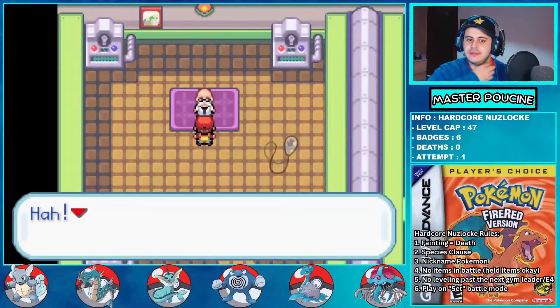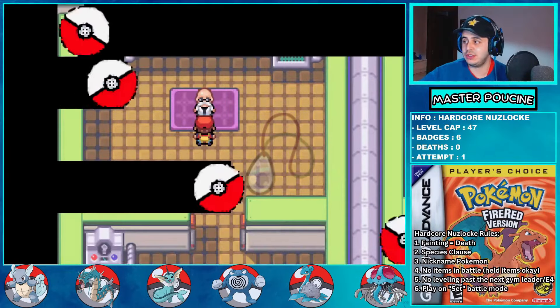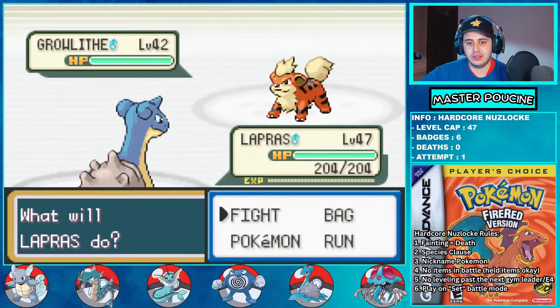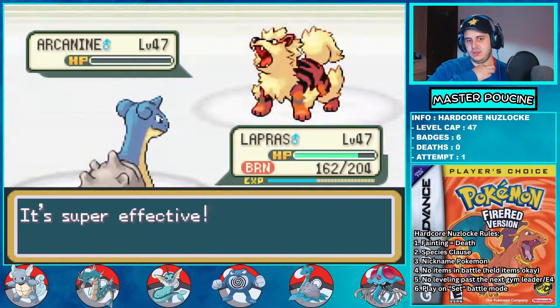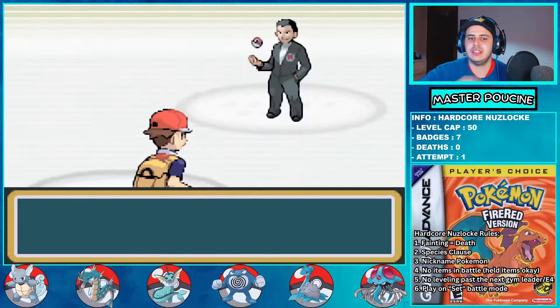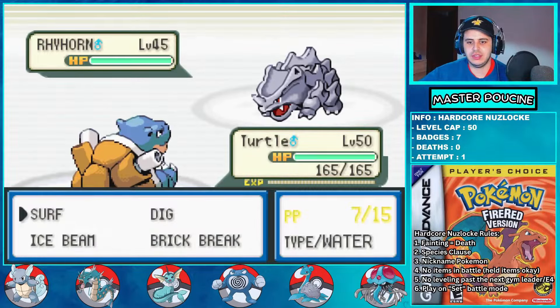Time for Blaine. I pick up some Mystic Waters from the Game Corner. My plan is simple: set up Rain Dance and sweep with super effective Mystic Water-boosted rain-boosted Surf. Same approach for the Giovanni rematch — I didn't even need to set up the rain. Blastoise can outspeed and one-shot everyone with the Mystic Water. I defeat Team Rocket and Giovanni gives me the Earthquake TM. Now it's time to become champion.